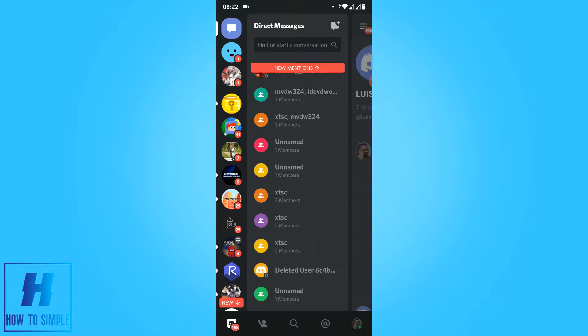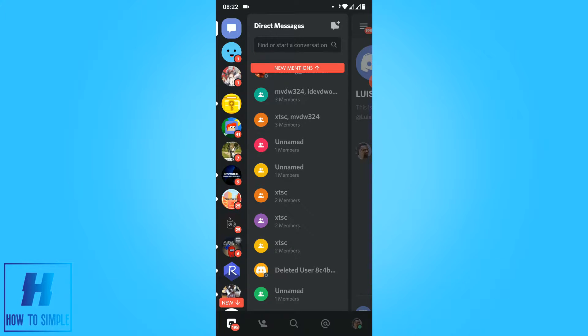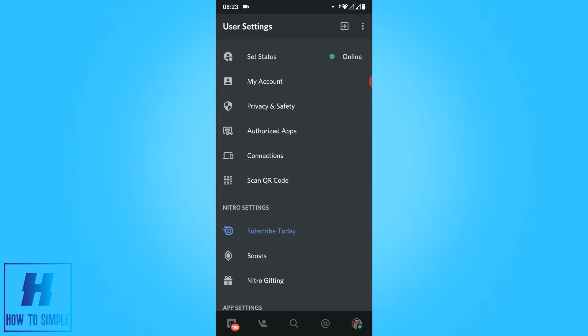In this video I'm going to show you how to get the secret dark theme on Discord. This is an easter egg, kind of a secret feature you can use on Discord mobile. As you can see, I'm on my Android device right now.